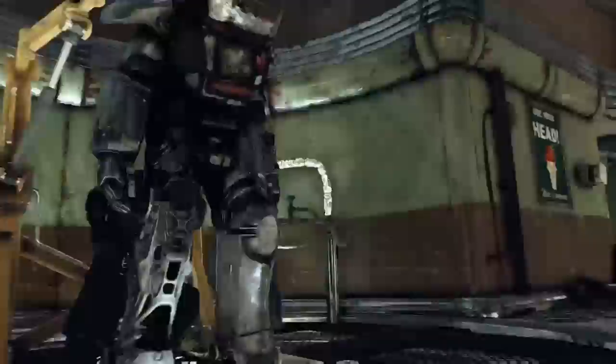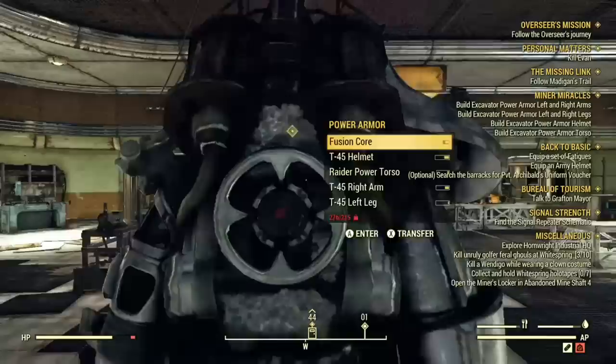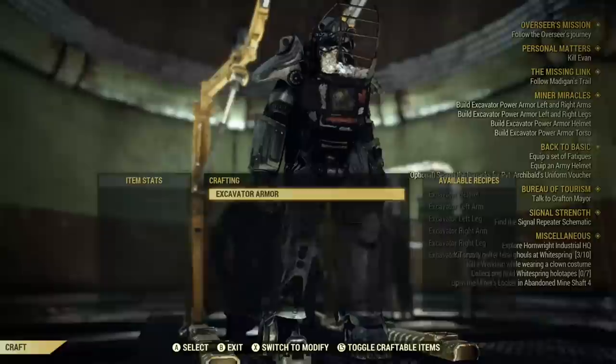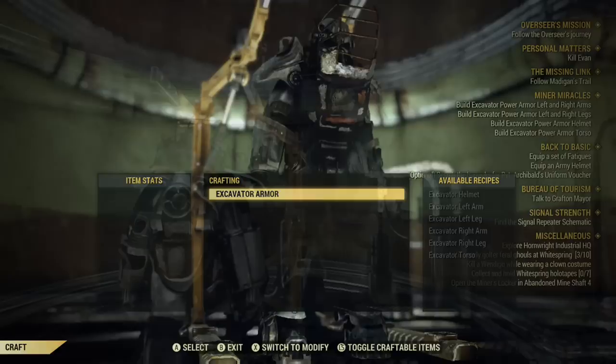Once you actually start playing around with it, you're able to create the excavator armor. As you see, it requires a lot of materials. It looks like I have none, but really what happened is, since this is technically inside a building, I didn't have access to any of my stash stuff. Either way, I ended up going to my stash, clearing everything out, coming back, and just doing it. You can actually do this excavator armor at any power station, so it didn't need to be at this one in particular.